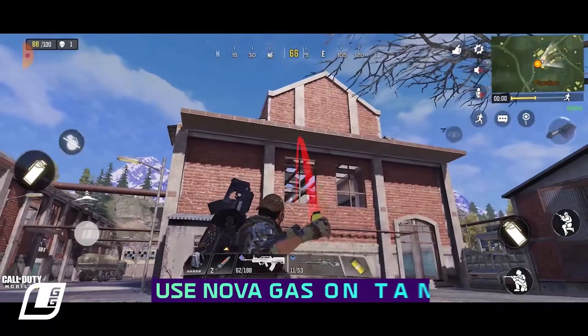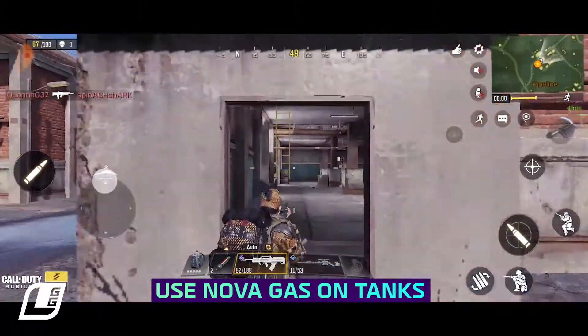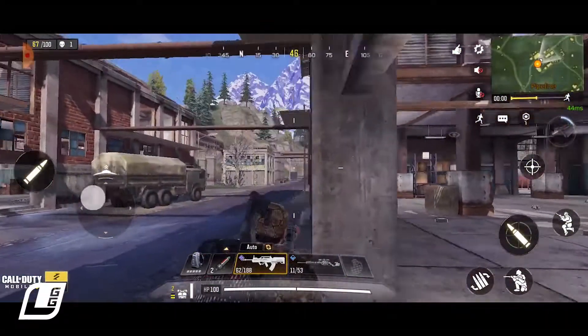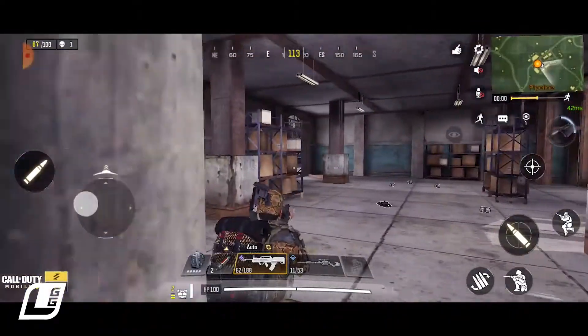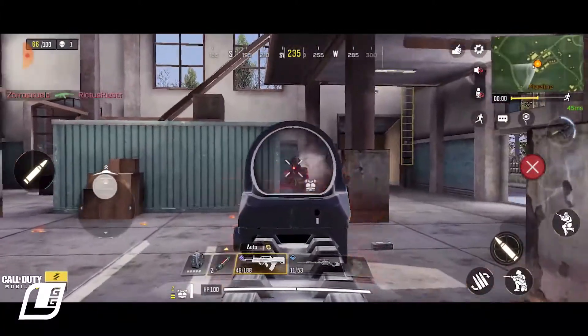Facing off against a tank can be pretty scary and you might be tempted to blow it up, but wouldn't you rather have the tank for yourself? Nova gas can become a free tank button, so throw a couple of these gas grenades at the tank while keeping some cover, and you'll kill the driver inside and have a lovely new tank all for yourself.